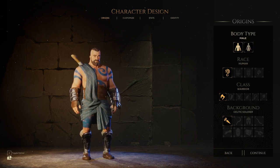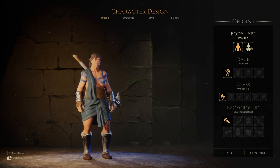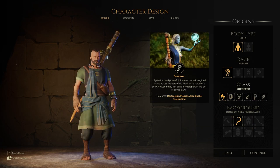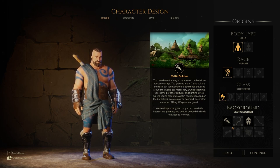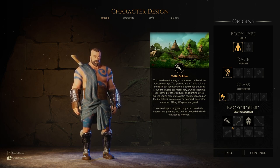Body type: male and female. I'm trying to decide if there's nudity in this character creator or not. I was sitting here for like five minutes earlier trying to decide if this should be considered nudity. We'll zoom in in a moment — just reserve judgment. Then you get to pick your race. We're going to have a look at all those in a moment. Class and background. The backgrounds are, as you can see here, sort of locked to certain races and classes.